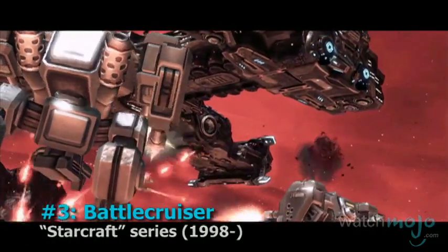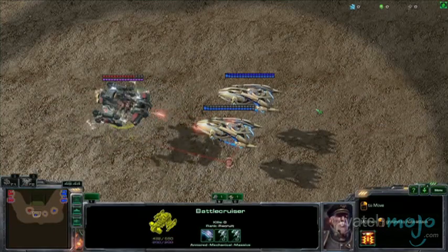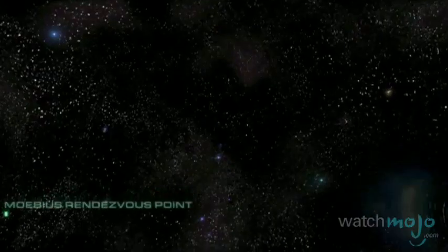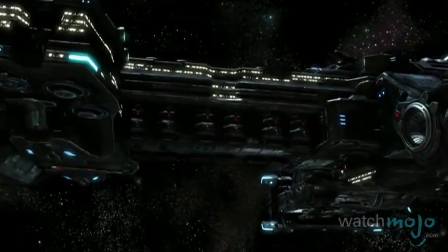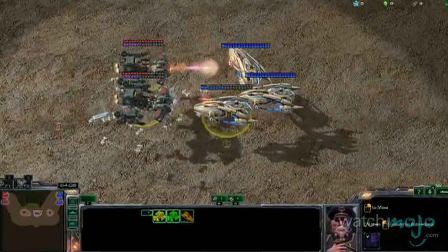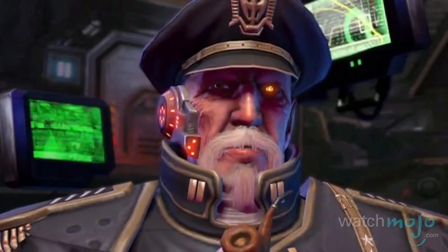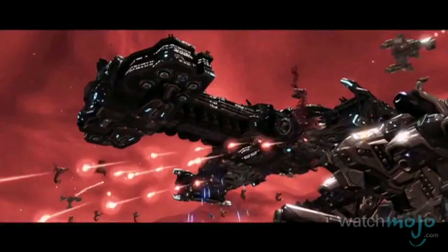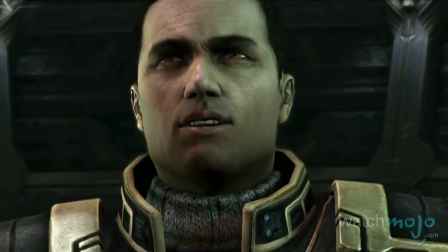Number 3, the Battle Cruiser from the StarCraft series. StarCraft has a ton of great spaceships, and the Protoss Carrier was also a serious contender, but in the end we had to go with the Battle Cruiser. The main Terran capital ships, the Battle Cruisers are one-ship war machines capable of not only defending themselves with smaller gun batteries, but they're also equipped with the powerful Yamato cannons, aptly named after the popular anime series. Whether used as a mobile command center during the campaign or just to even the score in a late-game battle, we recommend having them on your side.